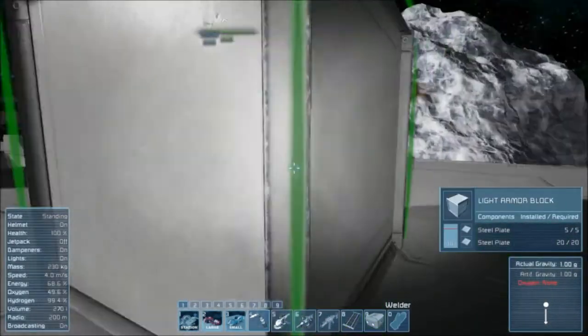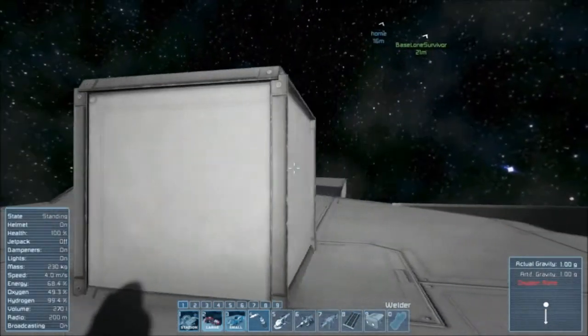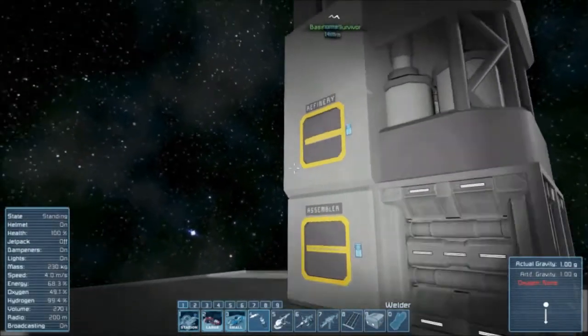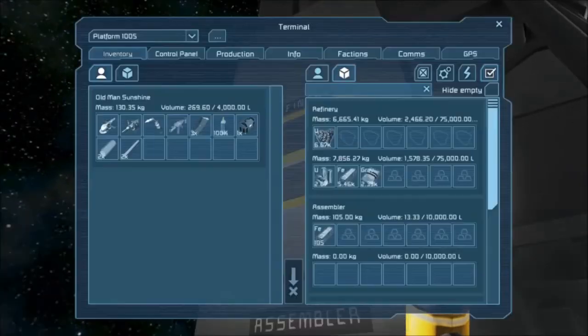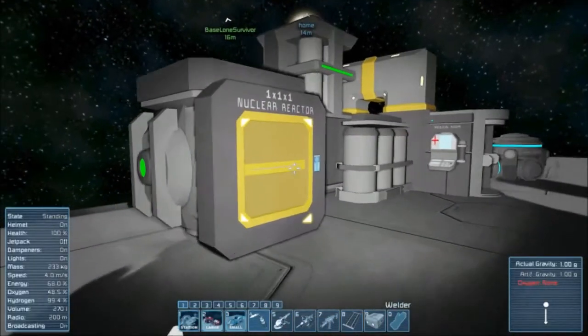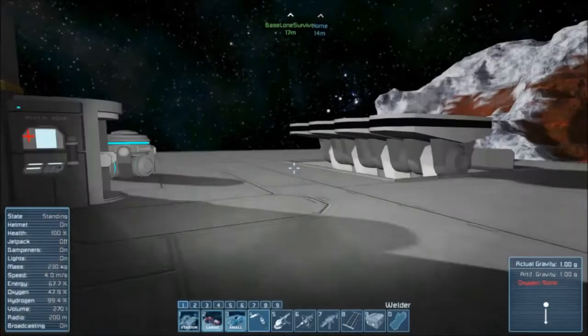There it is — it's done. We're going to be using that later on to make a whole bunch of other stuff. Let's go back to the refinery — it's all done with the iron, all done with the gravel, and it's got a lot of uranium now. Let's grab that and go over to the nuclear reactor. 3.75 kilograms — that'll last a nice long time. So we are out of the woods.